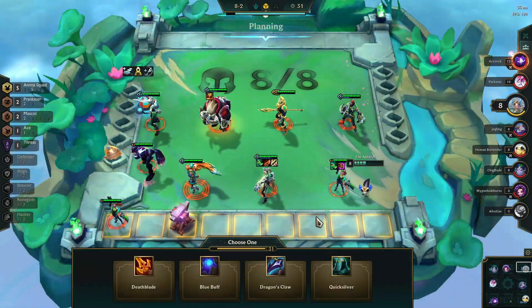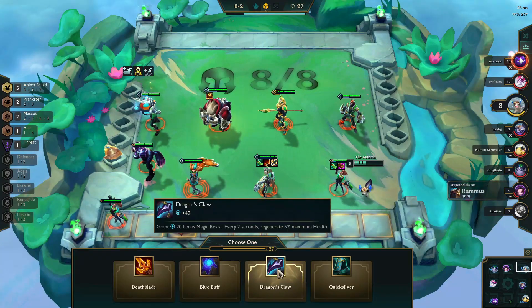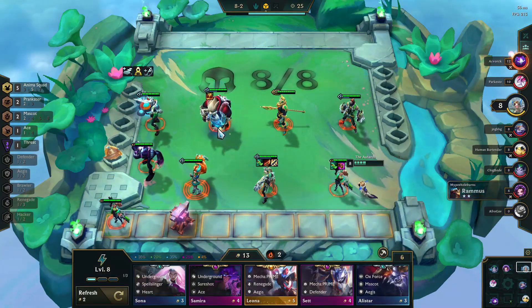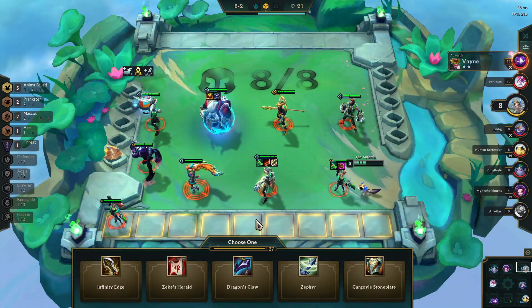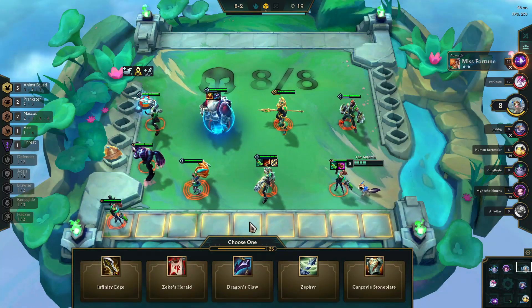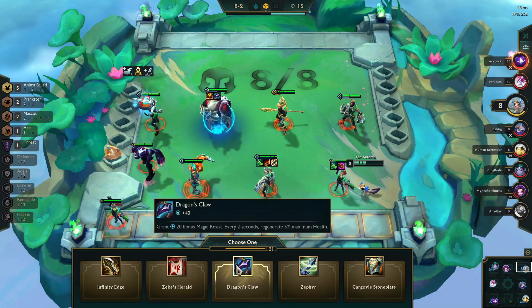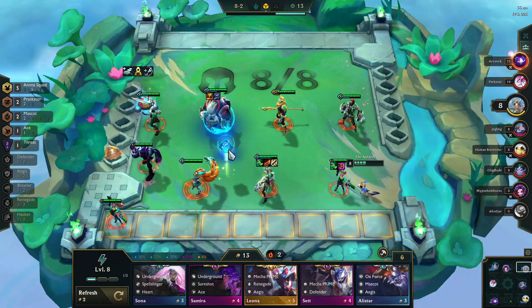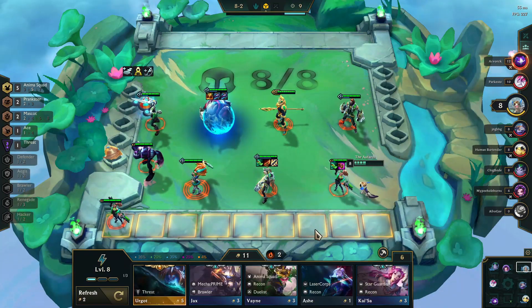Our next couple of item choices are about tanking up the front line. We get the option for a Dragon's Claw and I put that on Alistar, then open another item — while I was hoping for a Rage Blade or something for Miss Fortune, we grab another Dragon's Claw for Alistar so he will be very resistant to any type of magic damage.